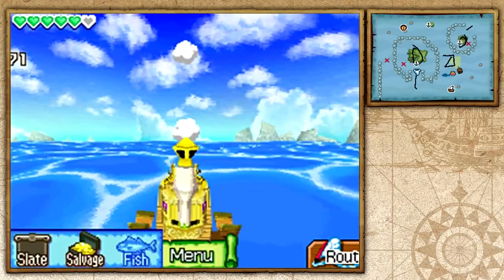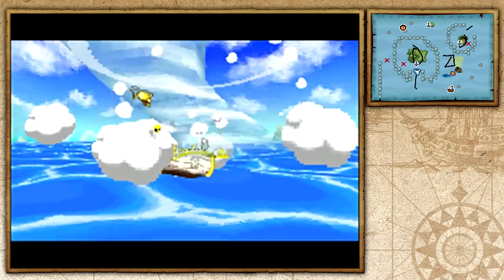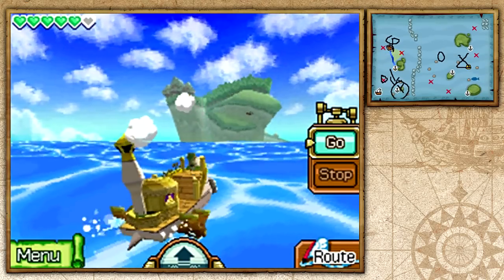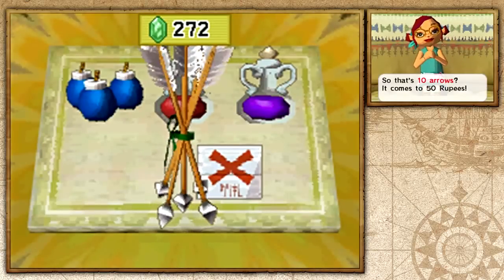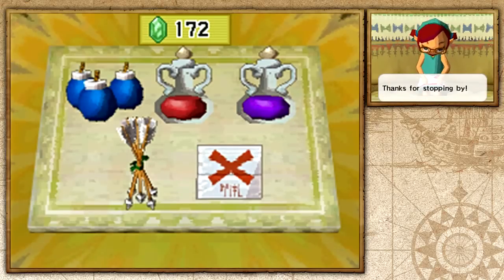I'm going to teleport to Malida Island because I believe they sell arrows there, and I might also head over to the Traveler Ship south of Malida Island since he gives me treasure I can sell to the treasure teller for rupees. Here we are at the local shop — 10 arrows for 50 rupees. I'll buy two sets, so 20 arrows should do it. Now I need more rupees, so let's hover over to that Traveler Ship.